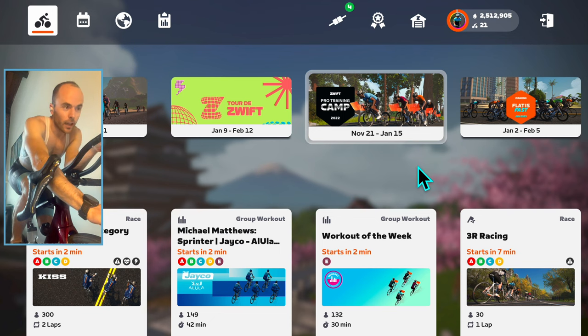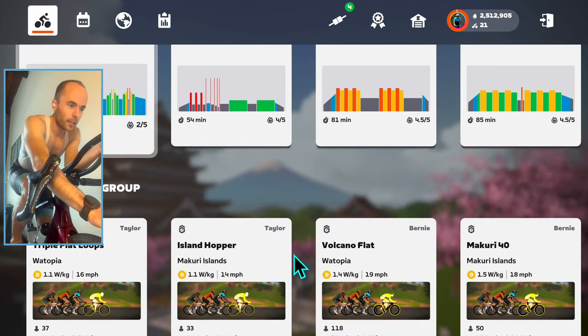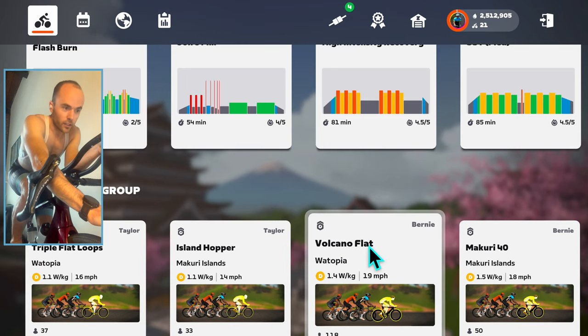Once you've got your Zwift app open, scroll down and on the left you will see 'Find a Pacer Guru.' Beneath that you've got all your options working from left to right, easiest to most difficult. You can see here we've got a pace partner named Bernie, riding the Volcanoes flat in Watopia. Bernie will be riding at a 1.4 watts per kilogram average with an average speed of 19 miles per hour.